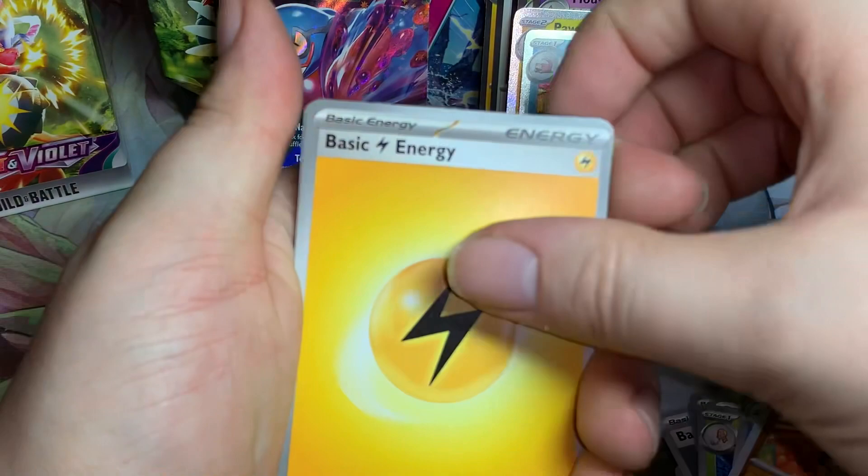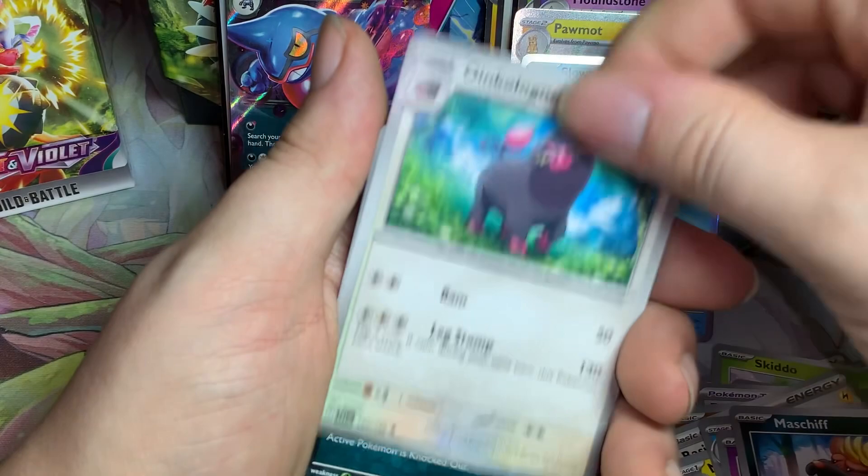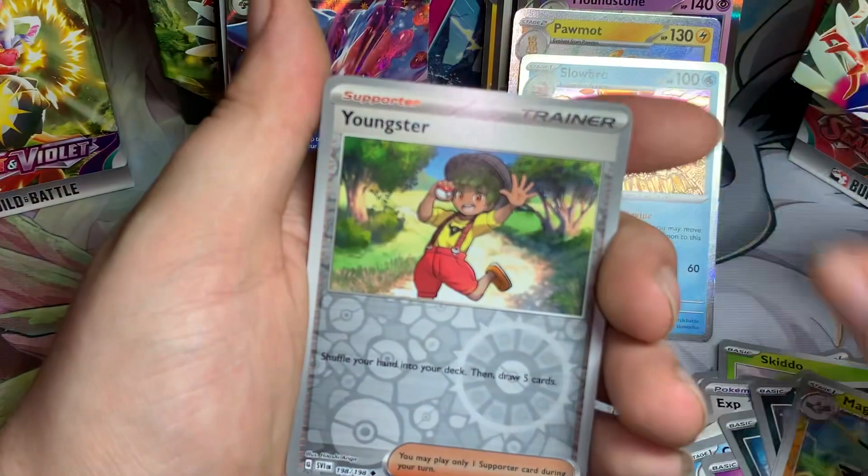Last extra pack - can we actually get something? Basic Electric, Magneton, Klotzer, Greavard, Maschiff, Oinkologne, Spiritomb, Ultra Ball, reverse Magneton, reverse youngster, and a hollow Armarouge. Unfortunately no big pulls.